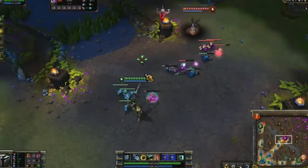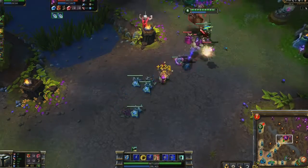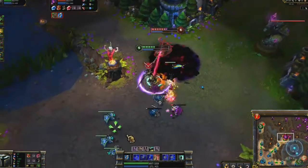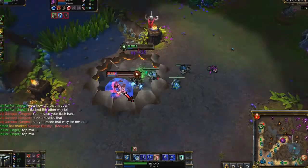With Cataclysm, Jarvan can also kill enemies by himself. Here I open up on Morgana with Demacian Standard plus Dragon Strike. As soon as Morgana turns to fight, I put on Golden Aegis. Afterwards, I back out to draw her away from the turret before unleashing Cataclysm and taking her down with Dragon Strike and basic attacks.